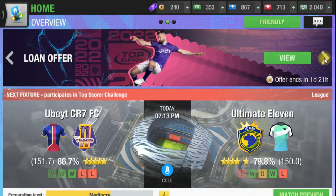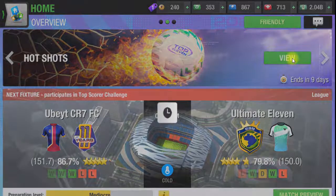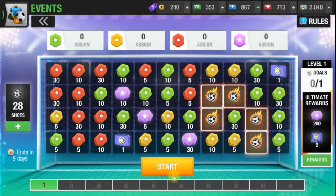In the beginning, you have to go to the hotshot event option from the top. You can see how many hotshot points are given on the left.